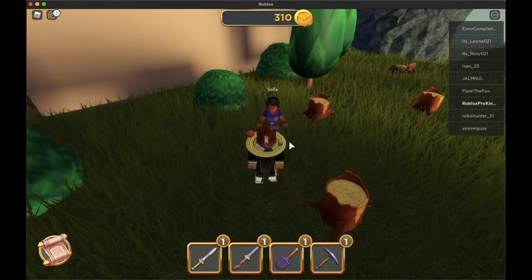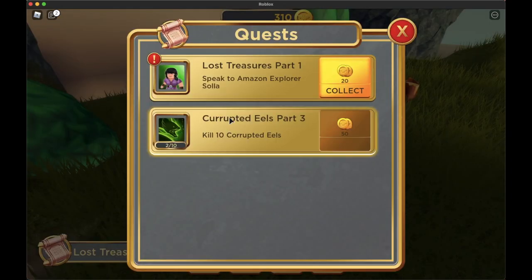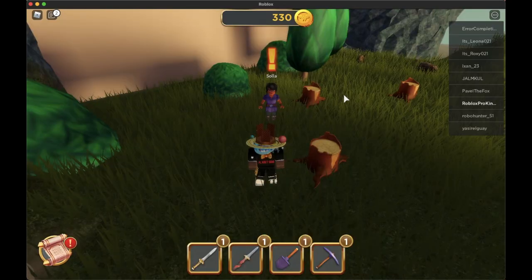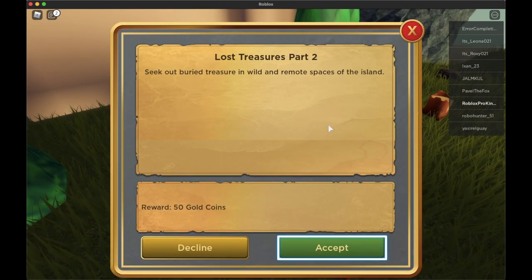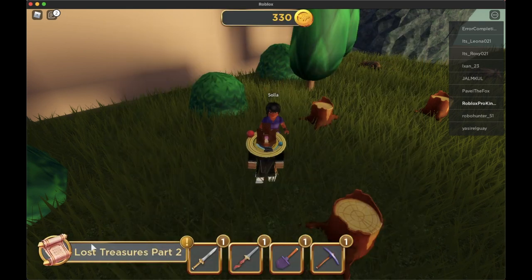Wait — this is the girl I have to talk to. Okay, I just completed it. I collect this — nice. I think I have to talk to her again. Yes — okay, so there's a new quest: seek out the buried treasure. I'll take this: Lost Treasure Part Two.